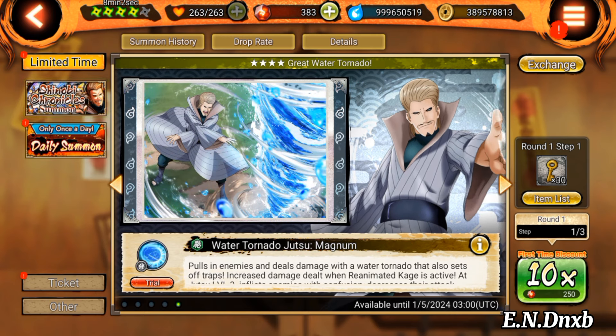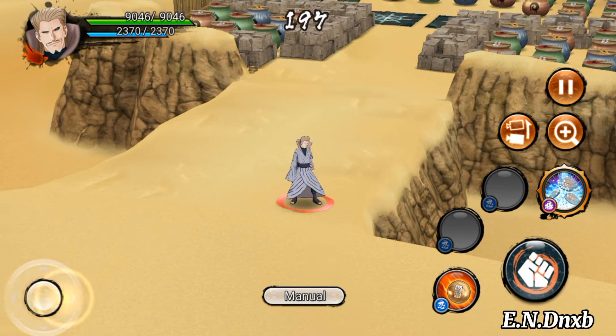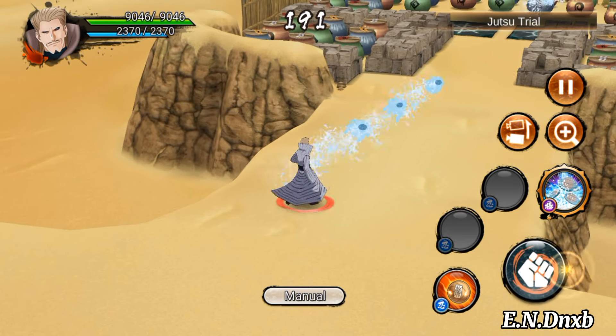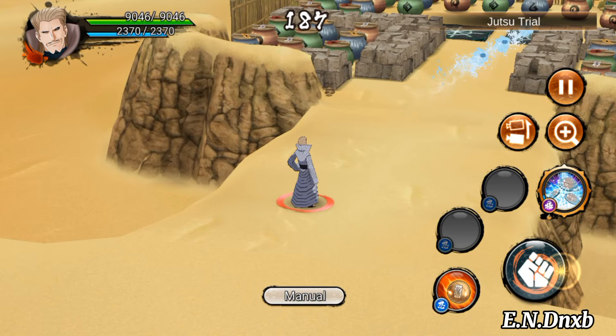Before we get into his EX ultimate, just a fun tip: his normal punch throws mini water balls. So if you use him as a main and you're having fun, you could spam this and destroy installations from afar, which can be useful and handy.